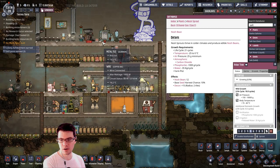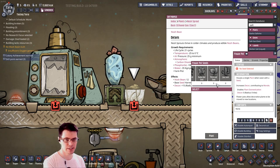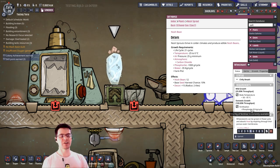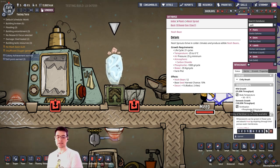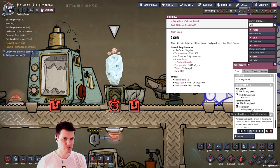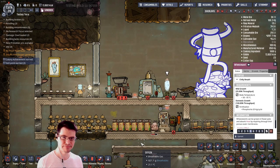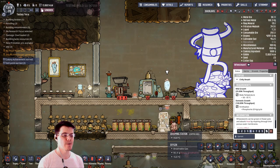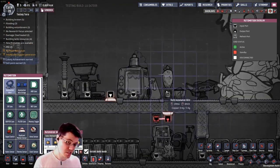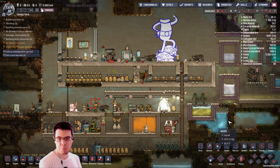One of the bigger changes is to the wheezewort — you can't put it in the flower pot anymore. They now made it require 20 kilograms of phosphorite per cycle in order to get 100% the throughput of it. So the wheeze worts aren't so cool anymore — rest in peace, venturi wheeze warts, it was nice while it lasted. And you can't put them on doors anymore, unless there's automation. Though technically you can automate the delivery to it.